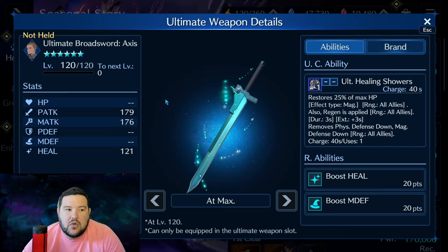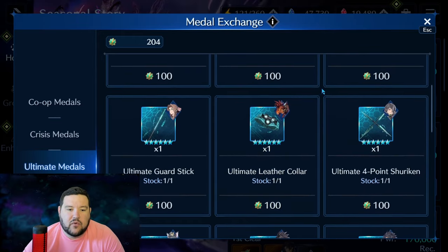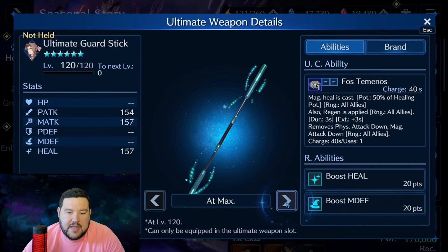25% at 10,000 HP is obviously a 2,500 heal for everybody — that's not bad. Depending on who you're going to use more, between Aerith or Matt, that's how I kind of decided this. The other one I'd be looking to get first is Aerith's ultimate Guard Stick. At max it does 50% of healing potency to all allies — so it's a cure-all. It also gives one tick of regen and removes physical attack down and magical attack down.